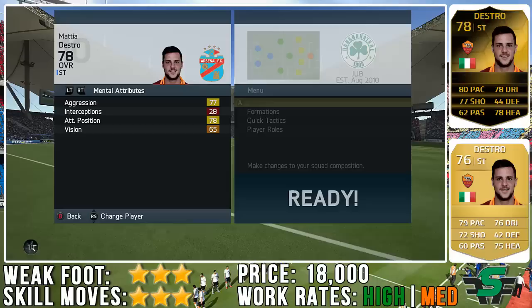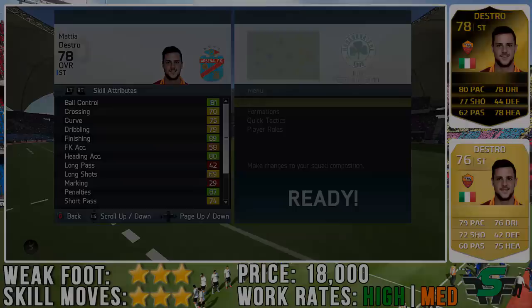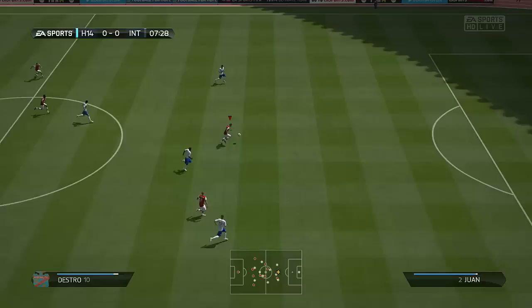He's not the tallest of strikers either, as you can see. We've got some very nice physical attributes, capped off with that 69 strength, which is always nice to have in a striker — not the lowest, not as low as the red color on FIFA strength.